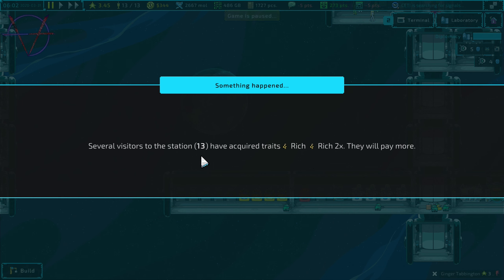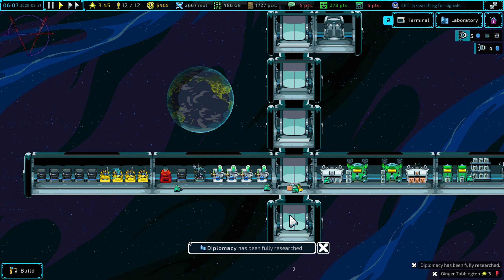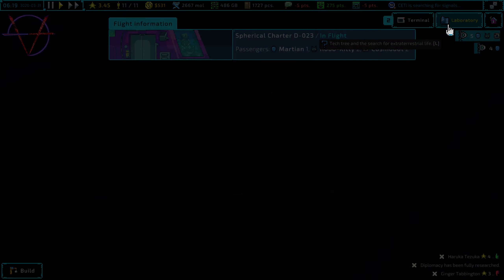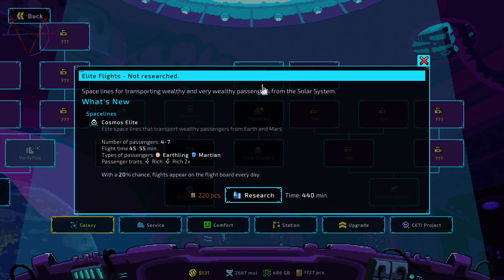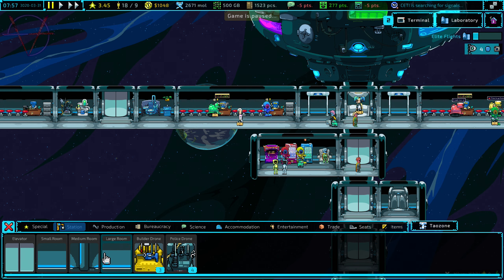Several visitors at the station have acquired traits 'rich' and 'rich times two' — they will pay more. Yes yes yes! Diplomacy has been fully researched, and new charter: elite flights — space lines for transporting wealthy and very wealthy passengers from the solar system. Now we can build another room here.